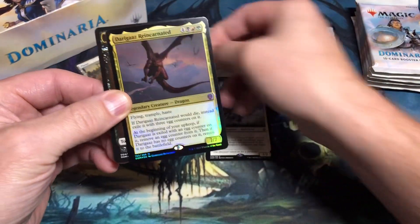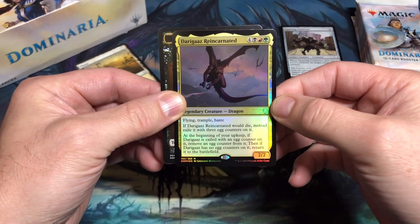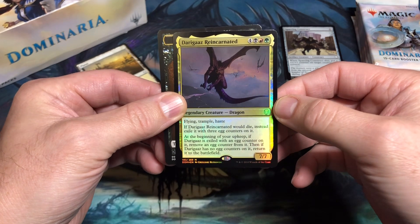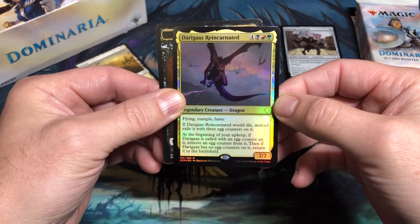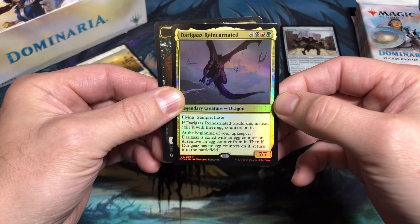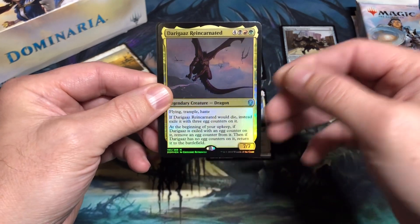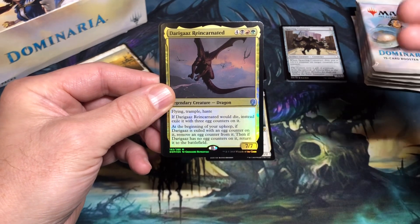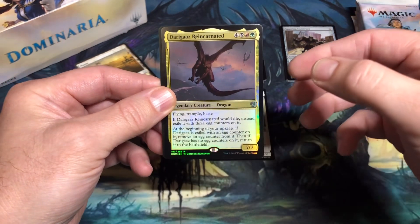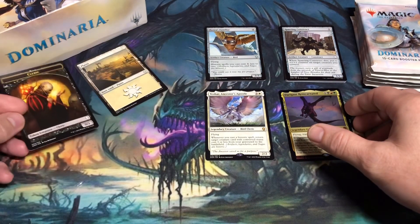A planeswalker slot — oh, a foil? Mythic? Alright, Darigaaz Reincarnated: seven mana, 7/7, flying, trample, haste. If it would die, exile it with three egg counters on it. At the beginning of my upkeep, remove an egg counter, and if it had no egg counters at my upkeep, I'd return it to the battlefield. I don't know if this has any value or not, but foil mythic — that's pretty cool. And then a cleric token.